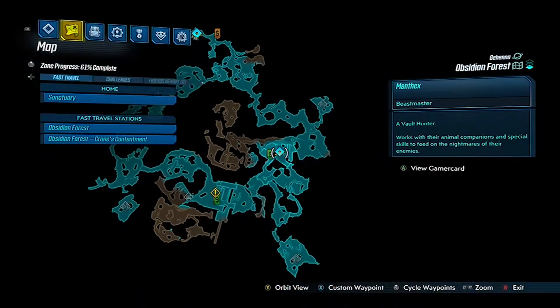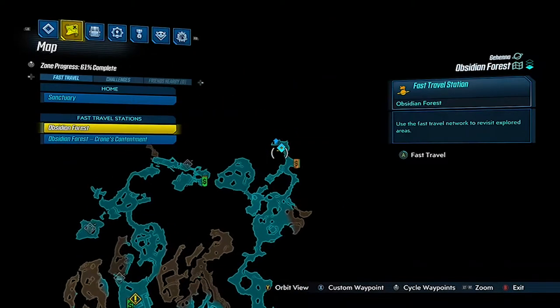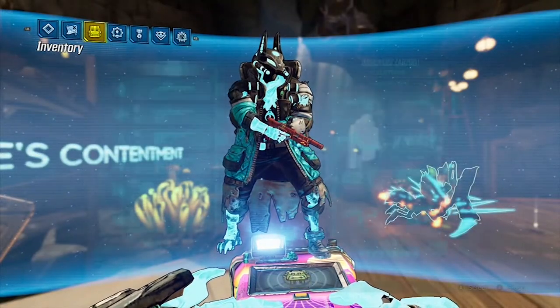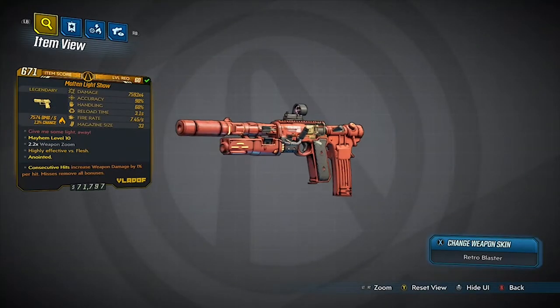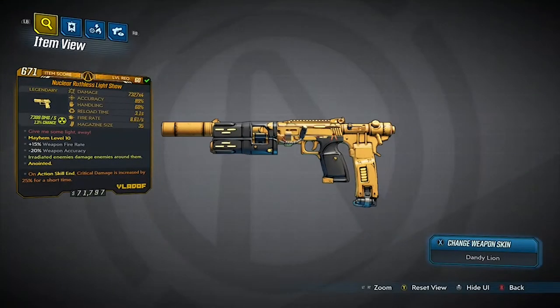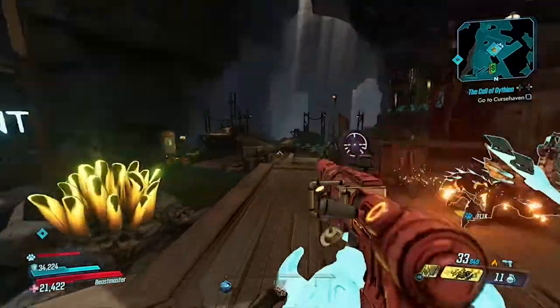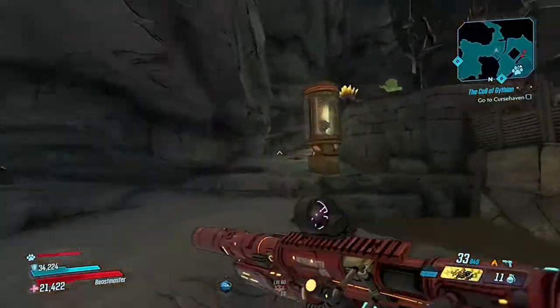If you want to farm this thing, I recommend using the fast travel station at Crone's Contentment — from there it's about a 10-second walk to Lasodactyl's spawn. I have managed to get a few different versions of this weapon as it does come in all the different elements. I primarily use my fire one as it has the consecutive hits anointment and it's incredible for the Flak build I'm running right now. Just follow the route I take from the fast travel point and you should get to Lasodactyl pretty quickly.